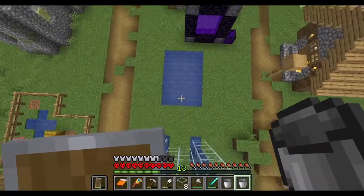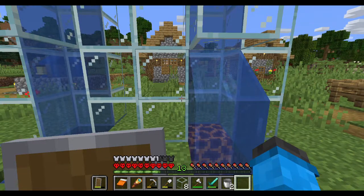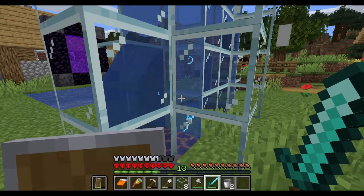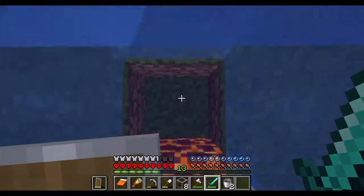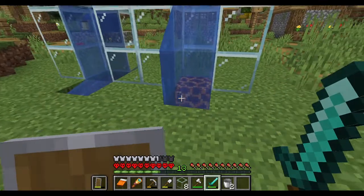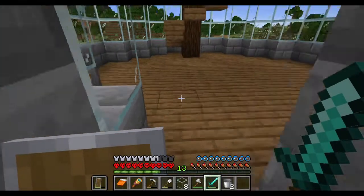Let's jump down and replace our magma block right there. So now we should see bubbles - it's kind of hard to see, but they're there. Let's test it. See, it works! I actually now got a way to get down. I was crouching, so I didn't get hurt or damaged at all. Let's get to work.